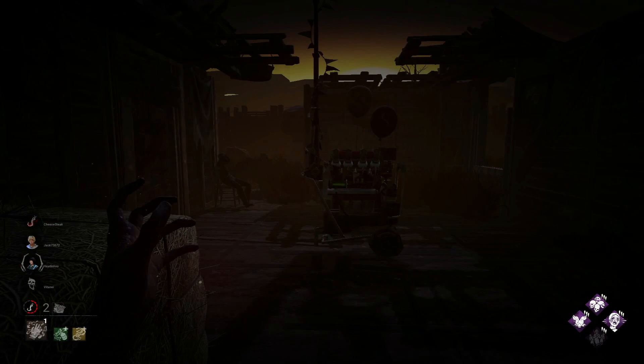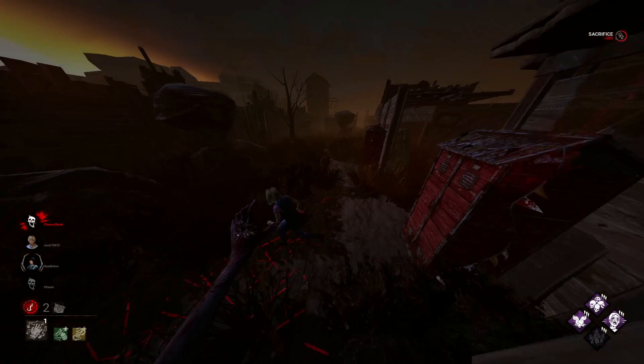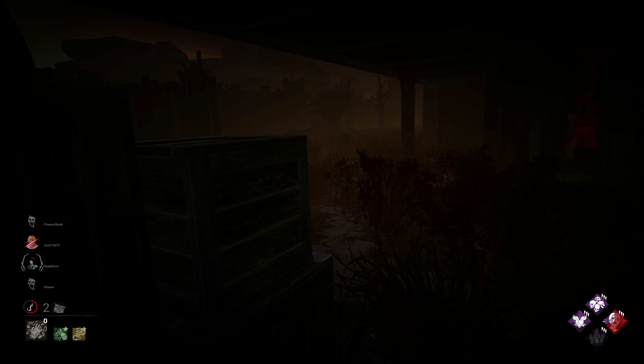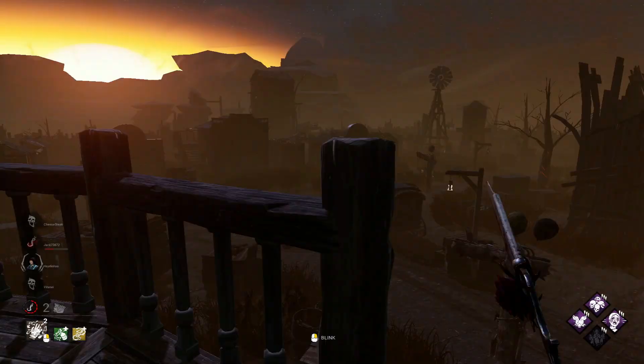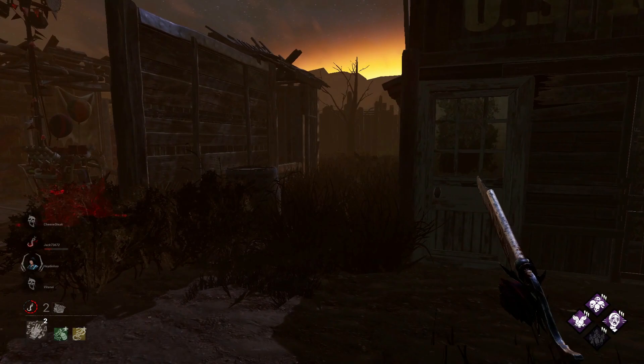We actually got two survivors out really quickly — I didn't even realize, I've kind of just been playing for hooks. Normally when the survivors are a little more immersed you get the bulk of your hooks off one or two survivors because the others are hiding. Found you. They did have medkits. I managed to block her from dropping the pallet, which is good for me — she got a little bit scared of my red stain, and that gave me the down. There is the Feng — I was standing on top of the main building to get some view. Should be able to close this one out now.